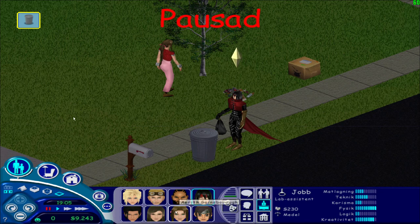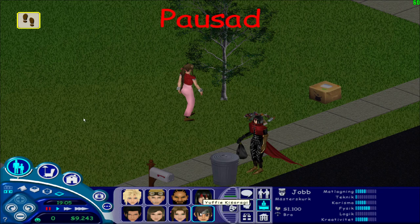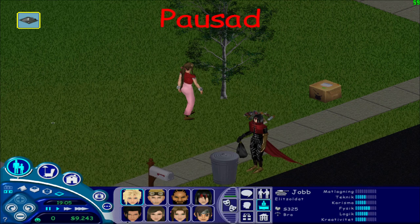We can see their jobs. Vincent Valentine is a lab assistant. Yuffie is a master villain — she is a thief in the game, a highly skilled thief who used her skills to steal all the materia from the team. Aerith is a guinea pig being experimented on, so she has very low job status. Barret Wallace is a smuggler. Cid Highwind is an astronaut. Tifa Lockhart is like a bartender. Zack Fair is an elite soldier, and Cloud Strife is also an elite soldier.